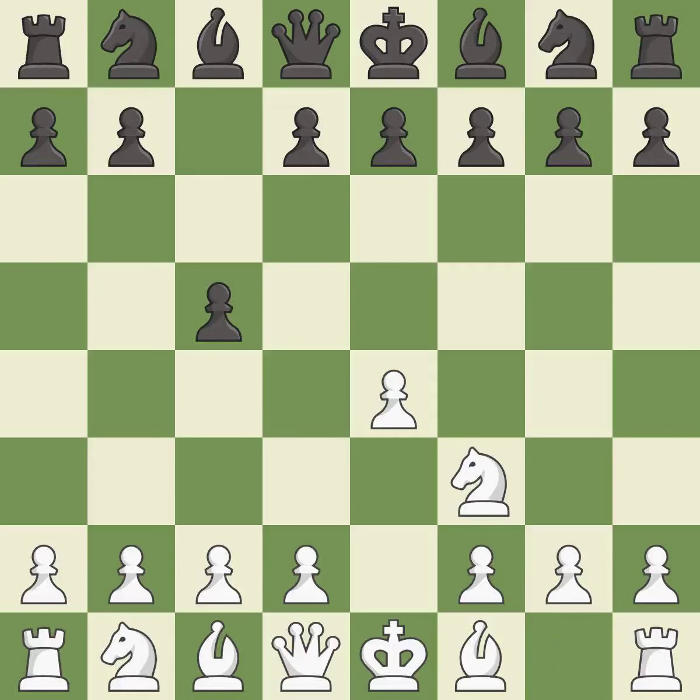Nf3 develops the knight toward the center to prepare for a d4 pawn push, where the knight will recapture if black captures on d4. Nc6 helps control both the d4 square and the e5 square.